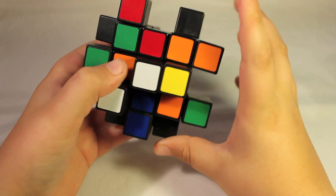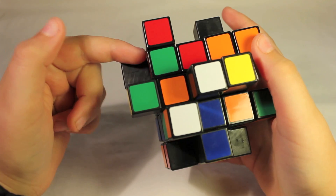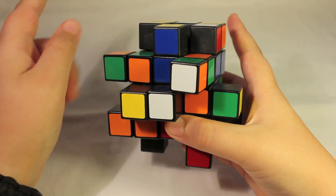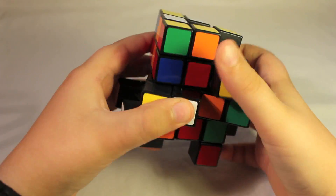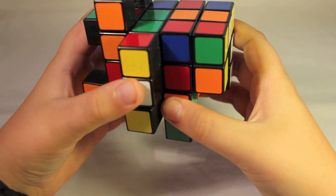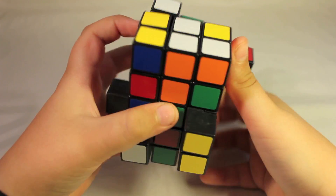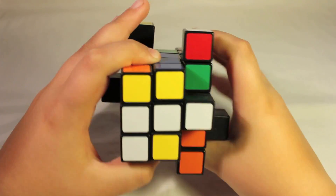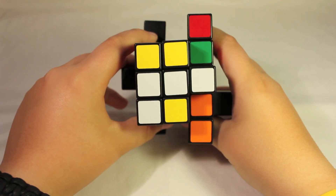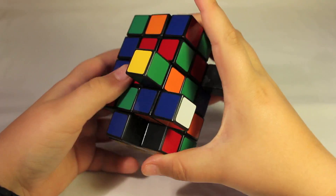So the first thing you're going to want to do is solve it back into the cuboid shape. To do this, you solve it just like a normal 3x3, but the colors don't matter. When I'm building my cross and I get my cross done, as you can see it's not all white — but that doesn't matter. We're just trying to get it back into the cuboid shape. The color of the pieces doesn't matter at this stage.